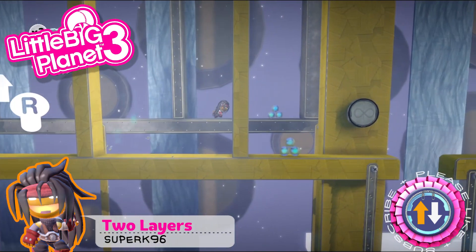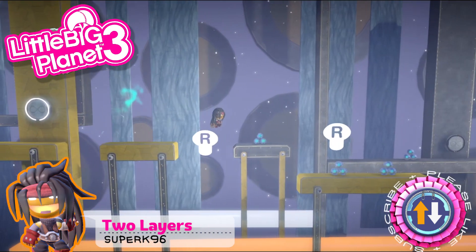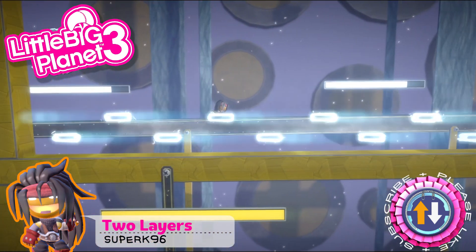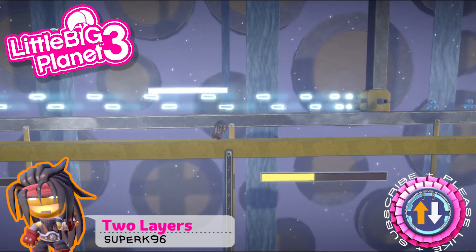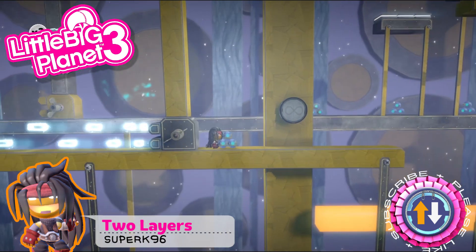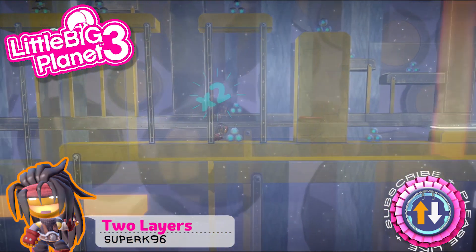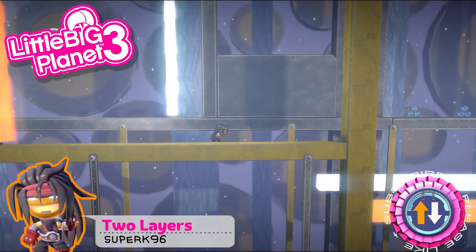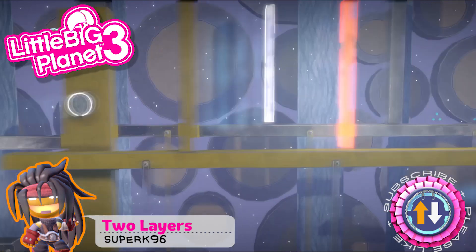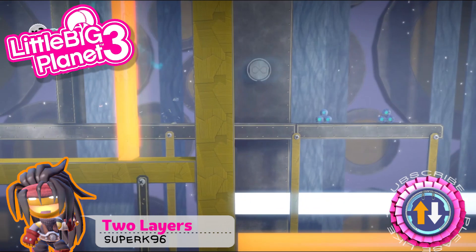Finally we have Two Layers by Super K96. This is one where the gameplay definitely wasn't lacking much, because I really like the whole concept of going to different layers to navigate the platformer. You actually only use two layers, which is really nice. Super K96 used the layers to a great advantage — you have to switch between the two to avoid obstacles, and there's quite a good variety of different obstacles that use the mechanic in different ways.